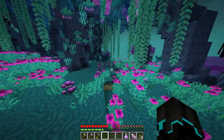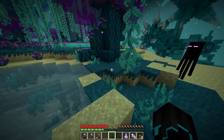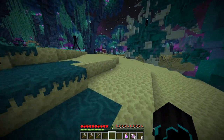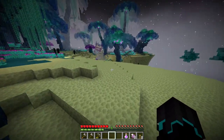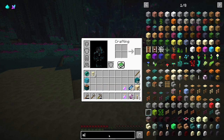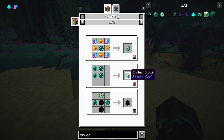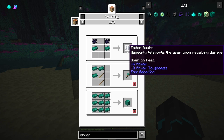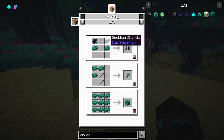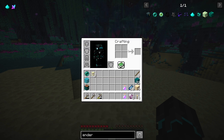I want to go back to where we were in the last episode where there was a quite big area of open space where endermen can spawn and we can lure a bunch of them in. The main idea is to get a bunch of ender pearls for traveling purposes. We can make eye of ender, and there's also a block pedestal, endorium nugget, endorium ingot which can then be used for armor — end rebellion armor — so there are a bunch of interesting uses.